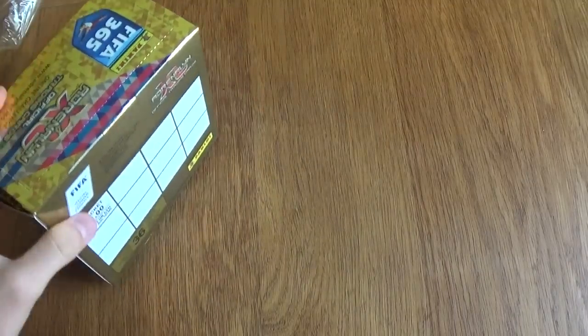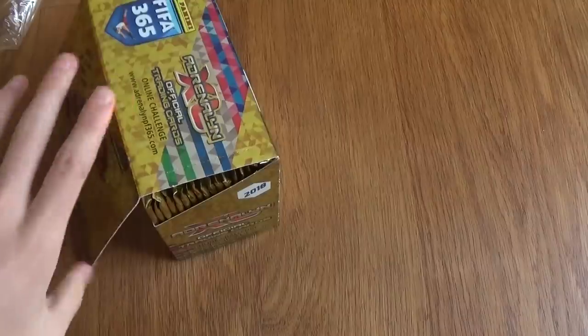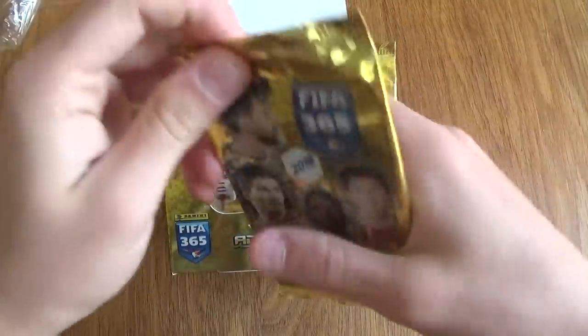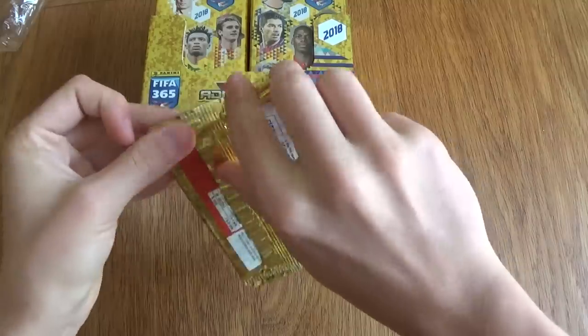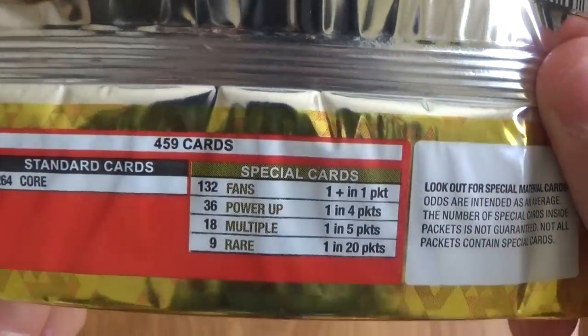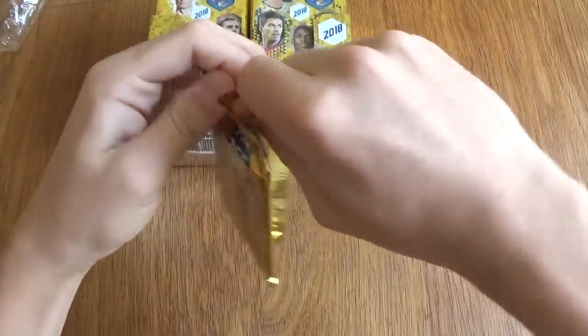We are the football cards channel that does loads of different football cards, trying to get them as early as possible so we can show you how good they are and if you should start collecting them. So if you're not subscribed already, subscribe to the channel. There are 36 cards per box and these are made by Panini FIFA 365 Adrenaline XL football cards.